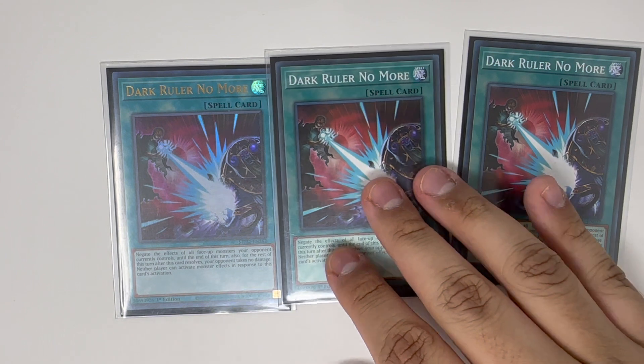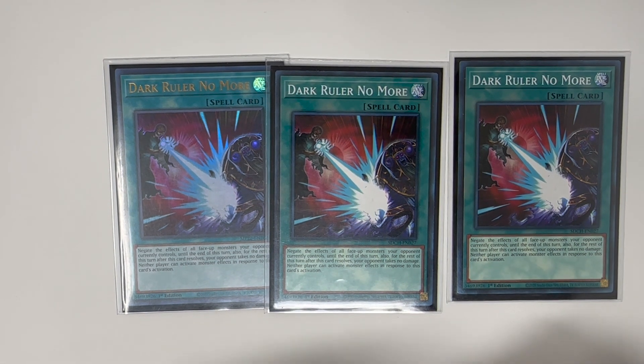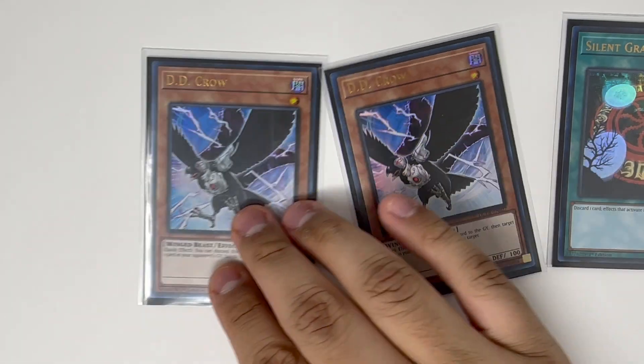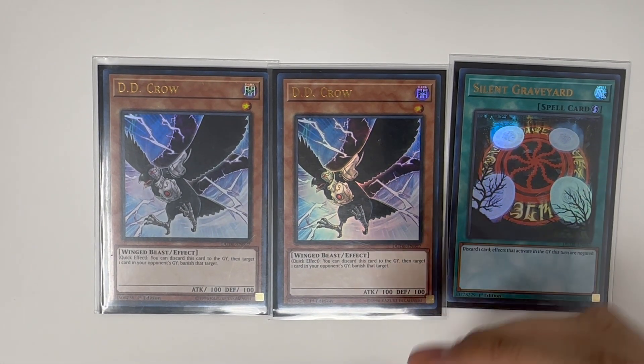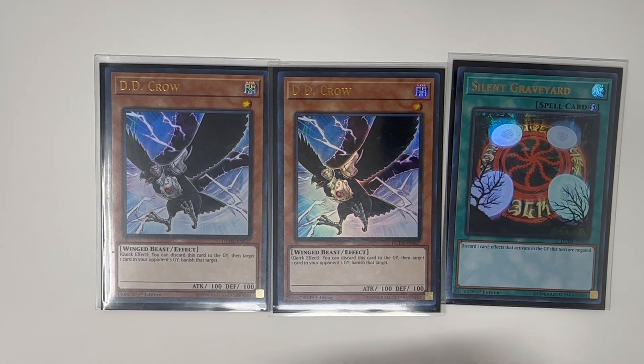Next is the side deck with three Dark Ruler No More — you could run this in your main deck instead of Forbidden Droplets, but I think if you go first this card is kind of useless, whereas Forbidden Droplet is good either going first or second. Two D.D. Crow and one Silent Graveyard — basically you could have three D.D. Crows but I think just having this one is a crazy team maker. With D.D. Crow you're going to banish one of your opponent's monsters, and with Silent Graveyard you're not going to allow them to activate effects from the graveyard. Basically you're trying to stop them from using the graveyard.